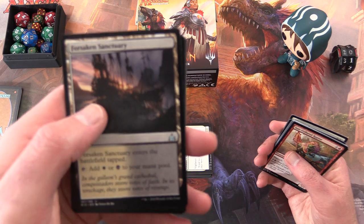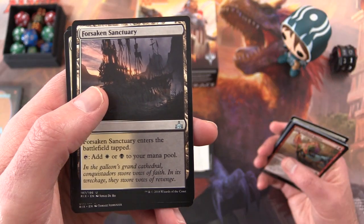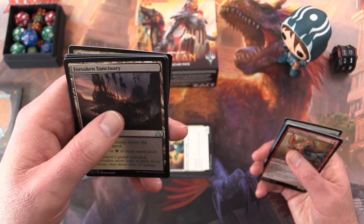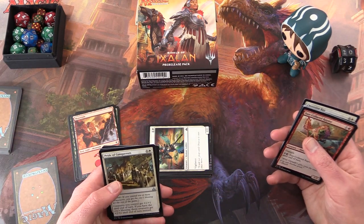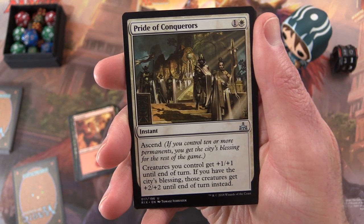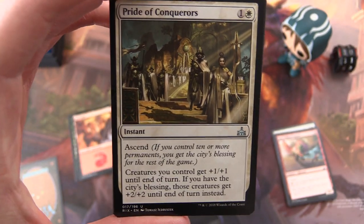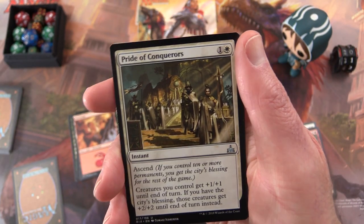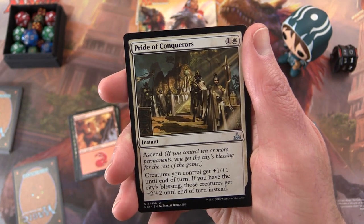Here's one you might pick — Forsaken Sentry. If you're playing white and black, this will be handy; you can choose either white or black. But the downside is it enters the battlefield tapped, so depending on where you are and how many cards have gone along, that may or may not be useful. Here's another one with Ascend ability: creatures you control get +1/+1 until end of turn, and if you have the City's Blessing, those creatures get +2/+2 until end of turn instead — a good one for quickly pumping your creatures.